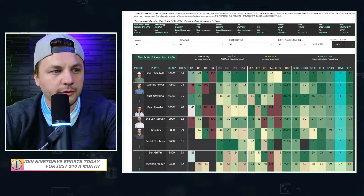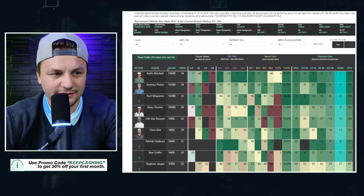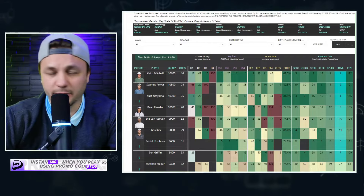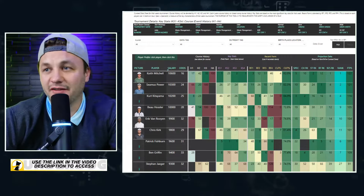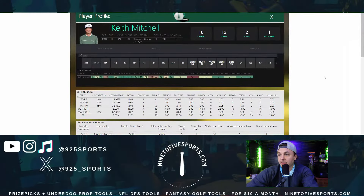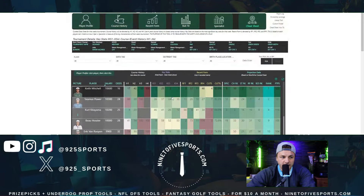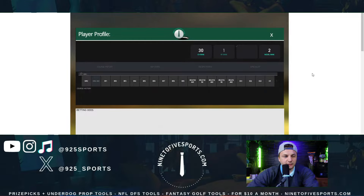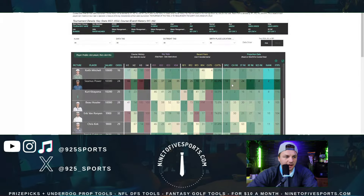Starting with Keith Mitchell — everyone's going to be getting into him. He had a typical Keith Mitchell week last week, with a third-place finish and a bogey on 18 to miss out on winning. He's playing great golf and has always been a great stat fit. He's now showing up with a third, a twelfth, and an eleventh — all great results. The biggest question is how he deals with the heartbreak. The downside is we're only getting him at around 16-to-1, which isn't great odds. He has played well at the Waste Management Phoenix Open, for what that's worth.